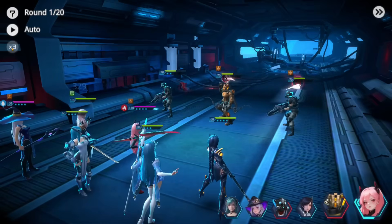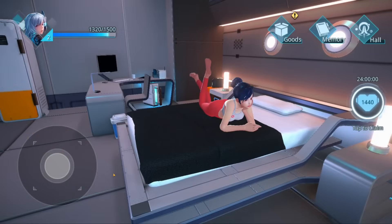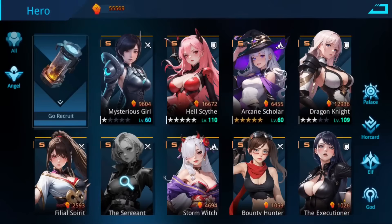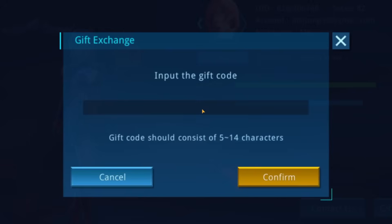Angel Legion is a sci-fi Idle RPG similar to Idle Heroes but set in space. You put together a team of angels combining their abilities into epic combos to explore the galaxy, defeat powerful foes, and when all that fighting is over, you can hang out with your heroes in the cabin to relax and unwind. The heroes are fully customizable — you can dress and change the way they look to your heart's content. For this week only, Google Play users can get themselves 10 free summons and an exclusive fashion item. To claim it, head into your account menu, click the gift exchange button, and enter the code NWRY6148.